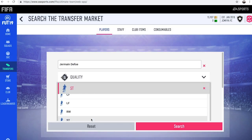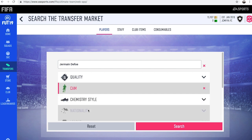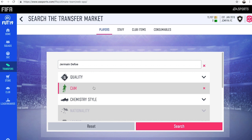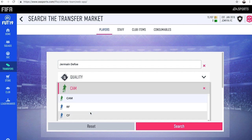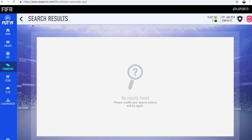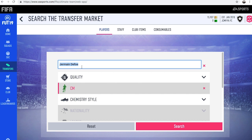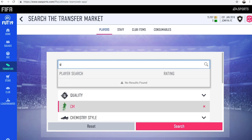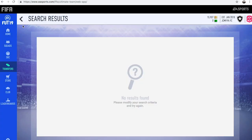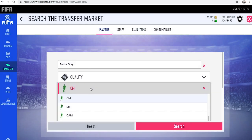So Jermaine Defoe — we're going to put the position to the CAM position and see if there's any of him on the market. You can either try to buy these cards off the market or try to bid on them and get a few nice deals. So there was no Defoe's in CAM. We're going to try the centre mid position — and again there's no Defoe's in the centre mid. So after that we're going to go to Andre Gray in the centre mid position — there is none. How about the CAM position?